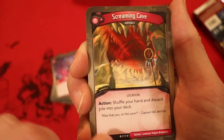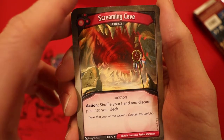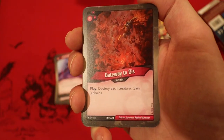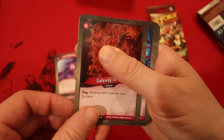Screaming Cave — first time I've seen this. It's a rare artifact: you shuffle your hand and discard pile into your deck. That is really cool. Library of the Damned is an artifact — action: you get to archive a card. We got 2 of those. Gateway to Dis — they destroy each creature and you gain 3 chains.